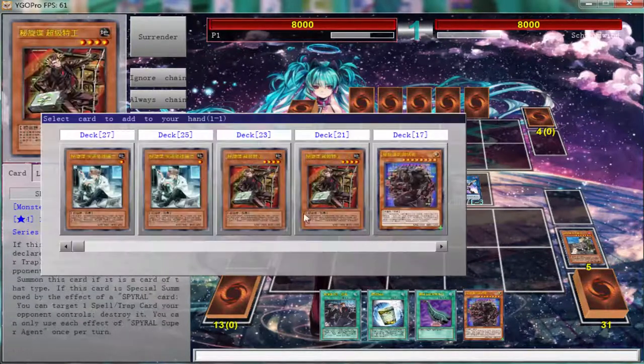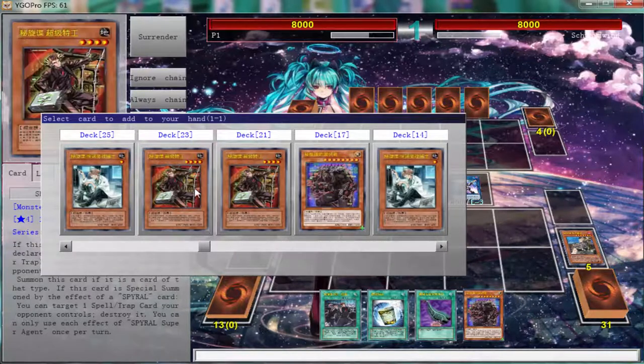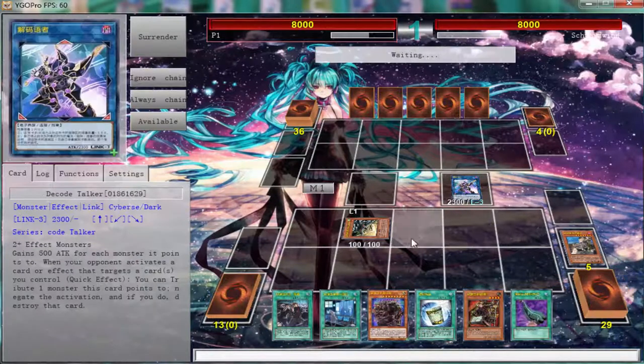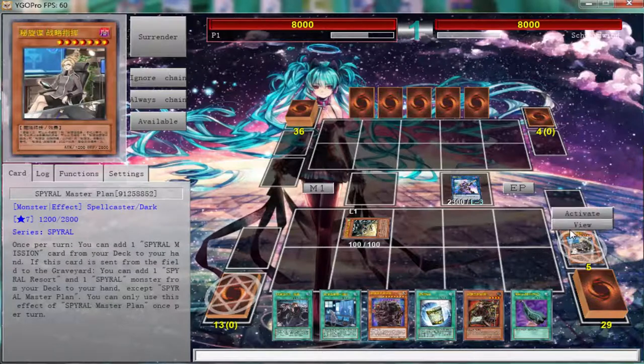Go into Decode Talker and get a double search — bam — we can get us the Resort, and we're going to go ahead and get us a Super Agent right here.